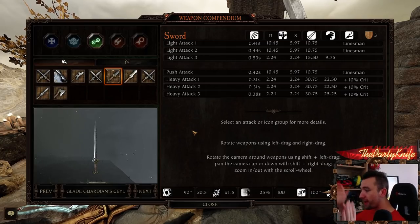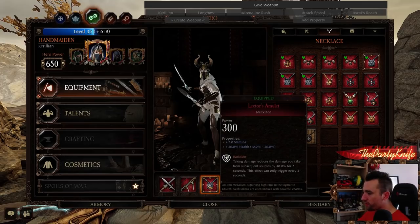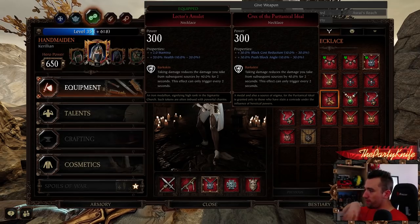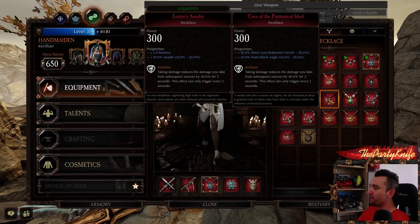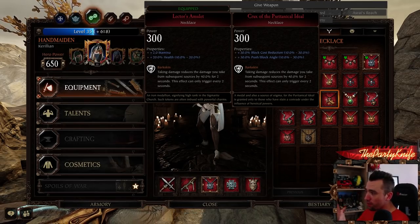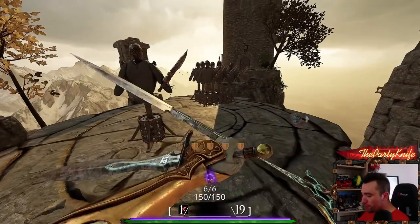You also have a push-block angle in the Armory. This is a confusing term because pushing and blocking are completely separate things — they have absolutely nothing to do with each other. The push-block angle adds 30 degrees to two different, separate modifiers: one for your effective block area, and one for your push area. I want to make that very clear — they are unrelated mechanics.